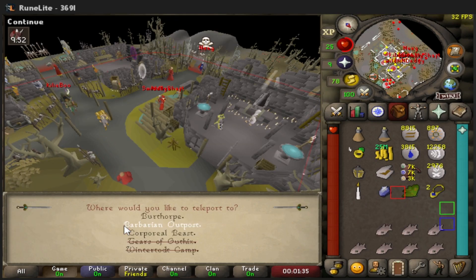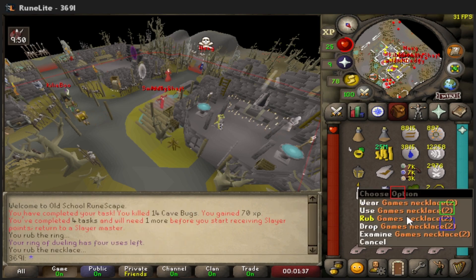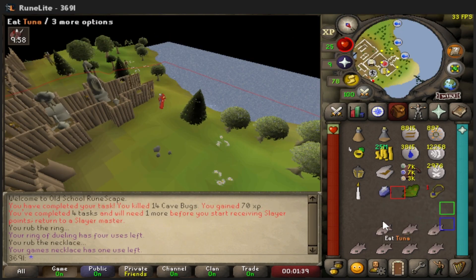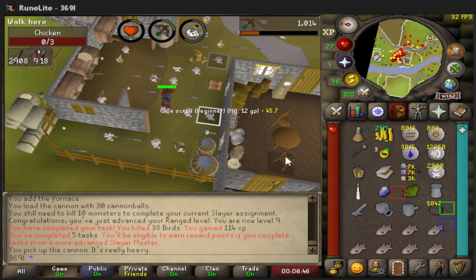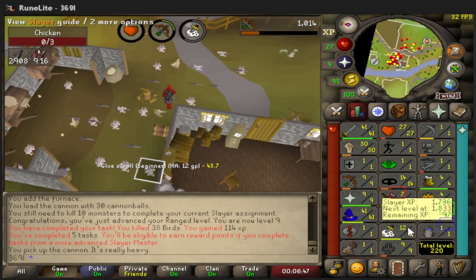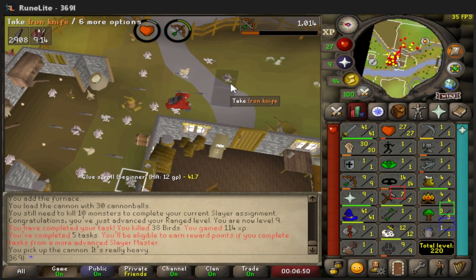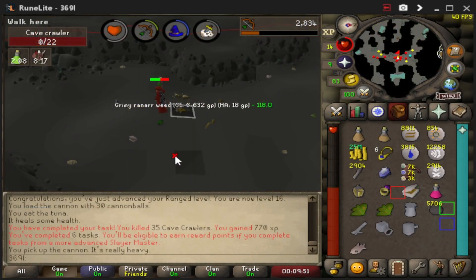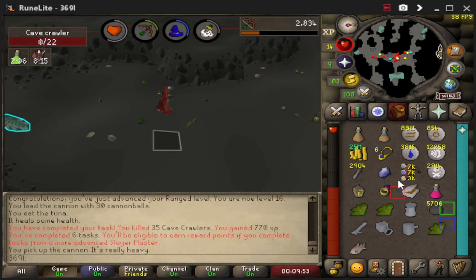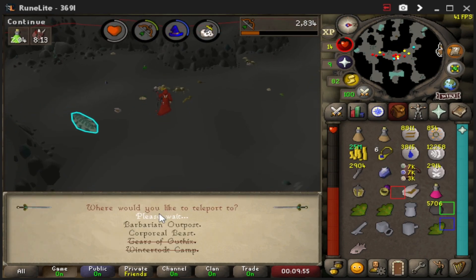This is our last task before we finally start receiving Slayer points. Another task is done — we are at 12 Slayer after about six tasks. Let's get another one, hopefully better than the last.